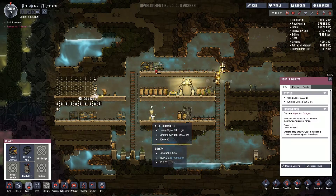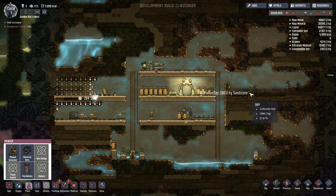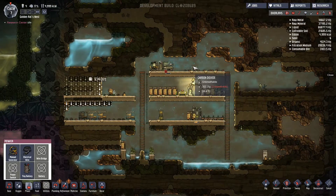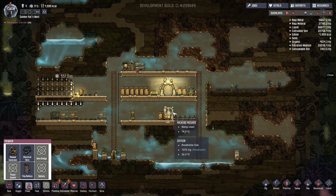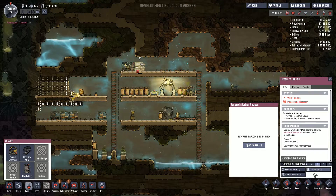We'll get those priorities set up. I don't think you can actually set the priority of that one, so we'll leave it as is. We've got someone making food now which is good, so we shouldn't be facing a food shortage.